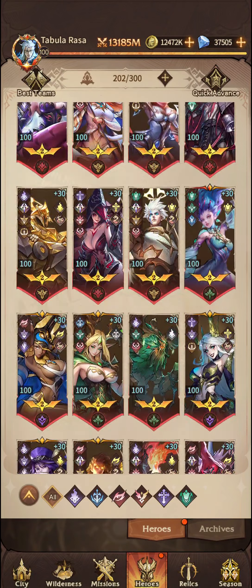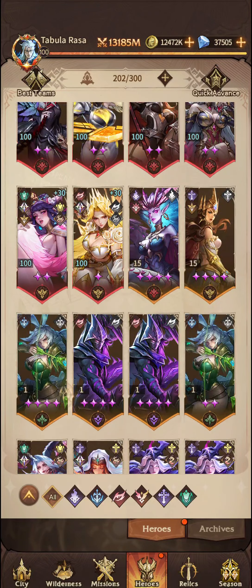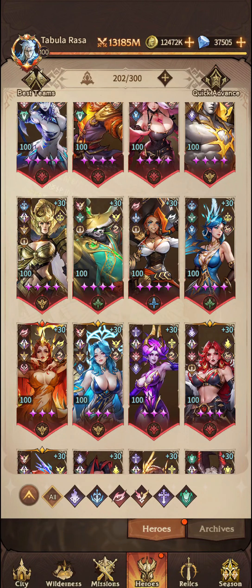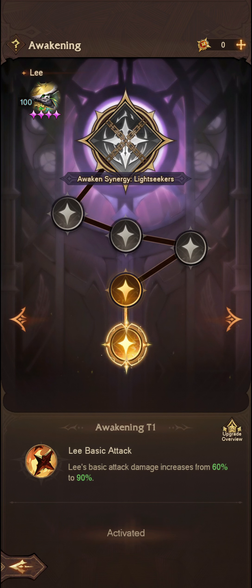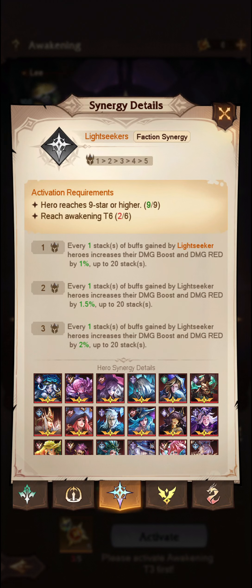So if we go all the way down to the bottom heroes here, Lee is the closest one. When I locked Lee to 9 stars — that's 4 of the purple stars — I was able to start awakening the different and various paths of the Lightseeker Synergy.